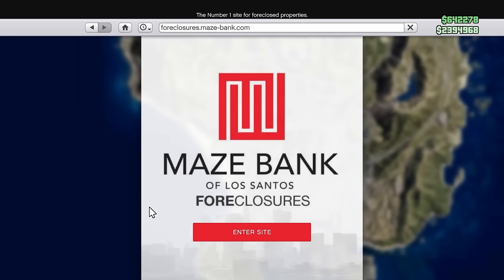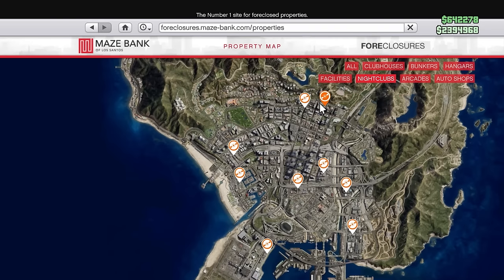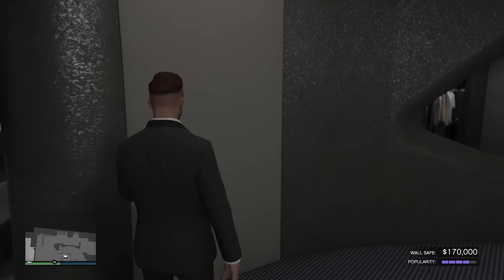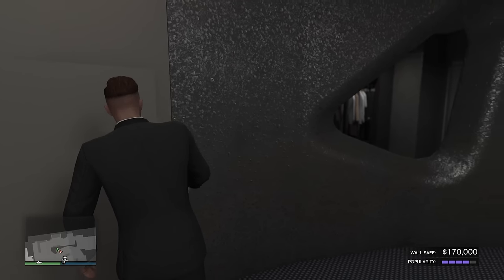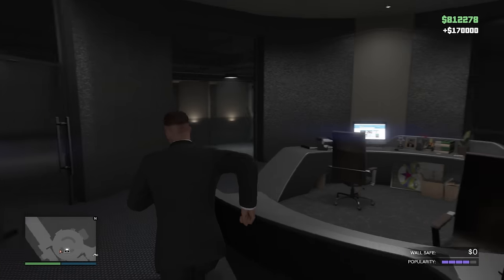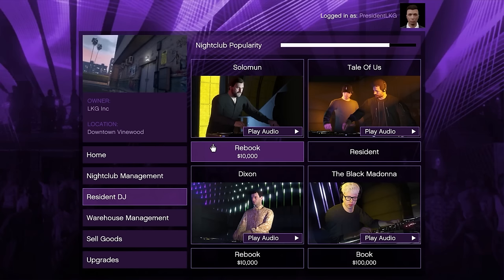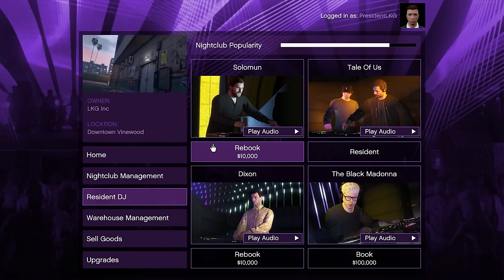The fifth and final business to purchase is the Nightclub. This is a relatively passive business similar to the Acid Lab, but a little more complex. There are two ways to make money: the first is the wall safe, similar to the one at the agency, except the money deposited depends on how popular your nightclub is. At maximum popularity, $50,000 is deposited into the wall safe every in-game day or 48 minutes, but as popularity slowly goes down so does the amount deposited.